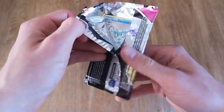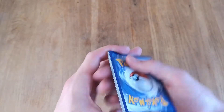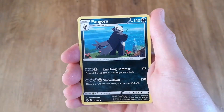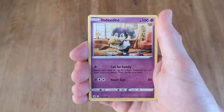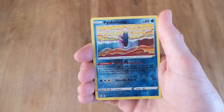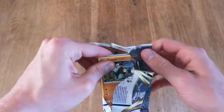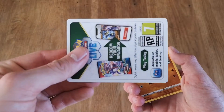Boom, get the code out of here. Alright, let's check out what's inside this pack. We got Pangoro, Grapploct, Diggersby, Darumaka, Indeedee, Growlithe — it looks kind of like... okay, we got Murkrow, and we have a Brilliant Stars pack.